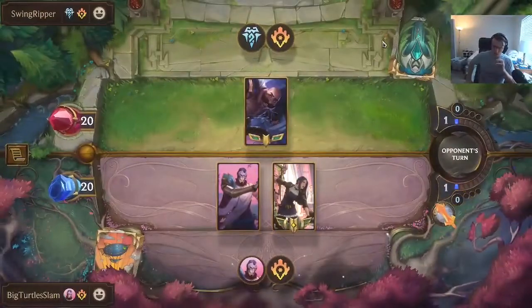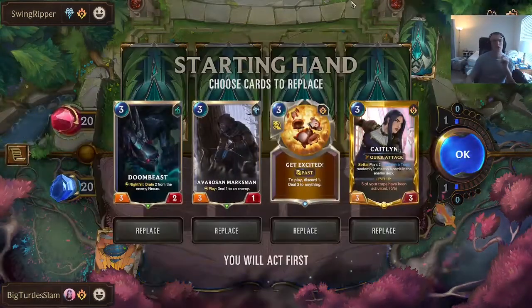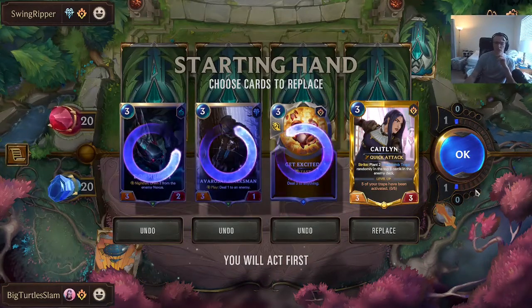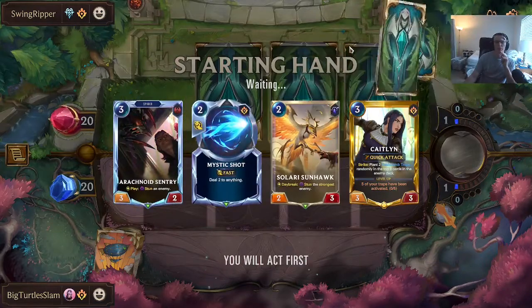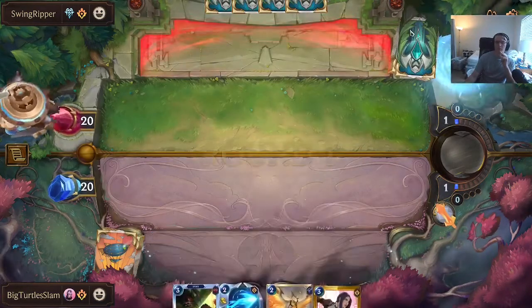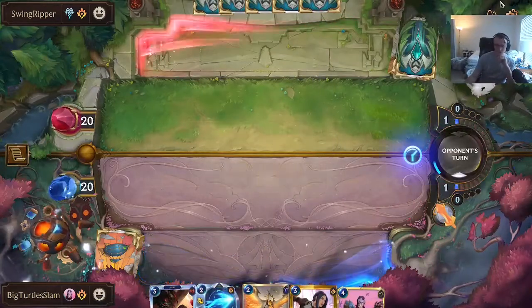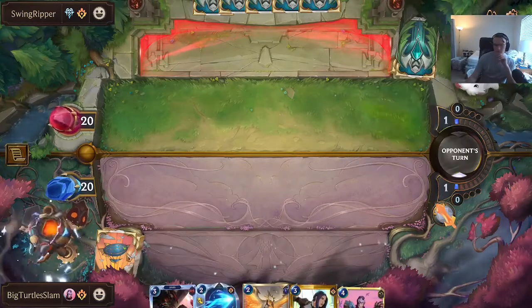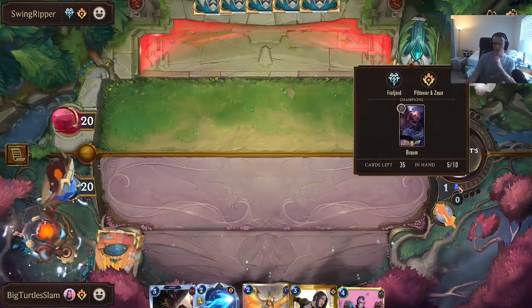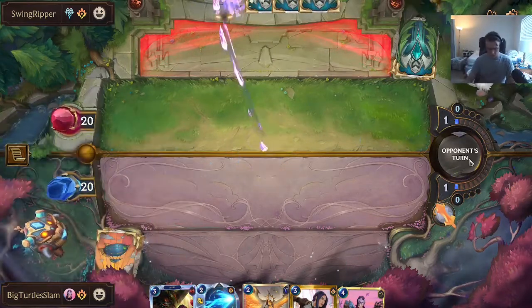Alright, a Brom deck — I can only assume this is Poros. I kind of want to keep Caitlin but everything else can go. I want Tri-Beam. Maybe I should have dropped Caitlin as well — we got Jhin. We've got our stuns to delay, Mystic Shot for some Poros. Yeah, it's a Poro deck.